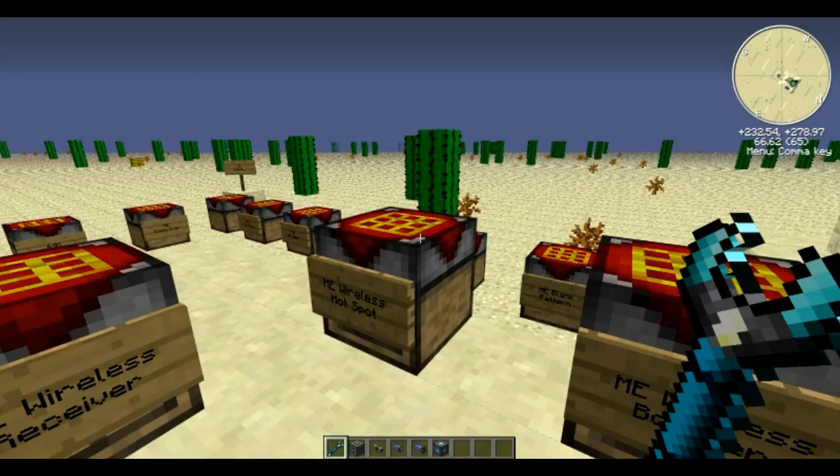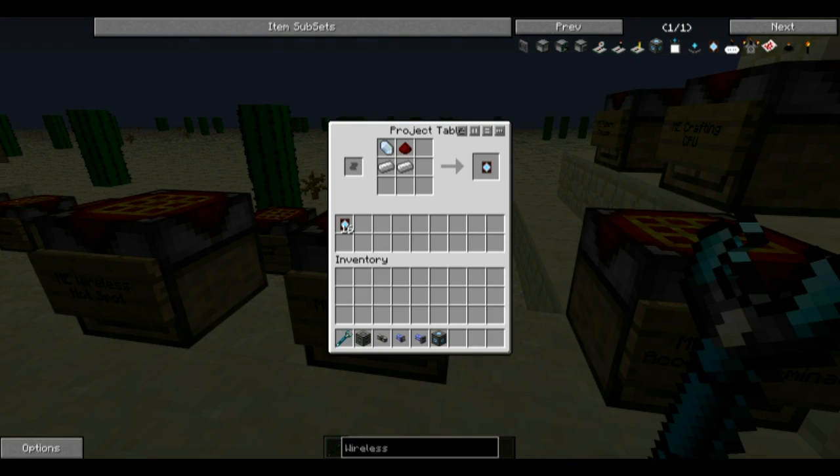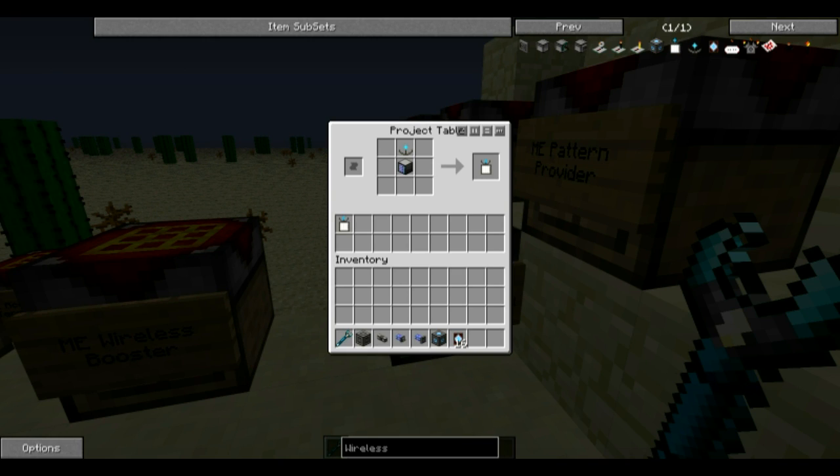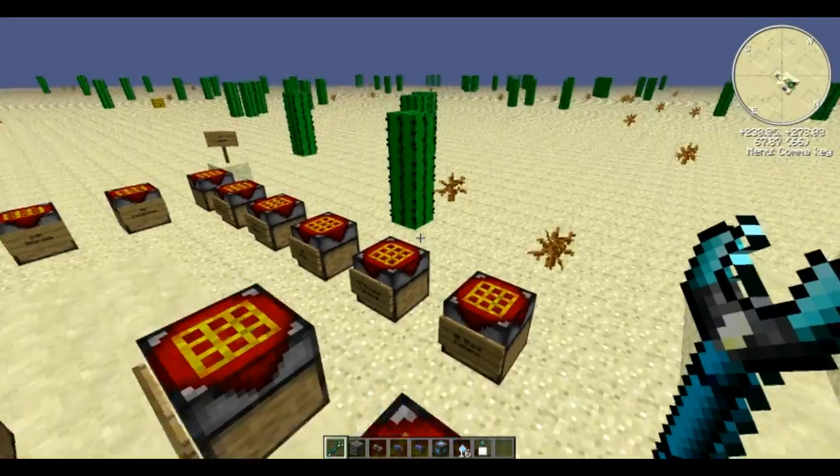If you want to boost the signal — because default only goes 16 blocks — you'll want to make some boosters. Boosters are simple: two iron, one crystal, and one redstone. That gives you the wireless booster. They stack up to 64 but you can only put 16 in any given wireless hotspot. To access it wirelessly, you combine the ME access terminal and wireless receiver to get the ME wireless access terminal.